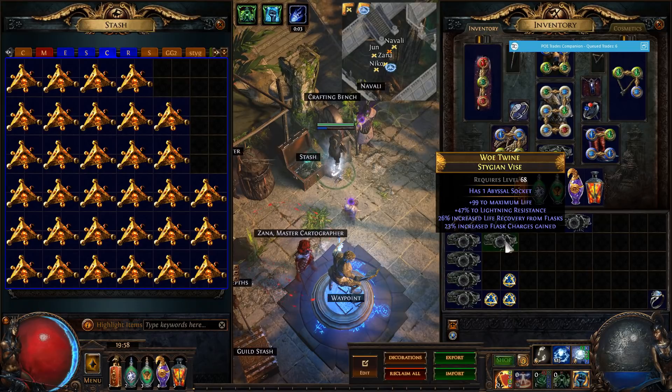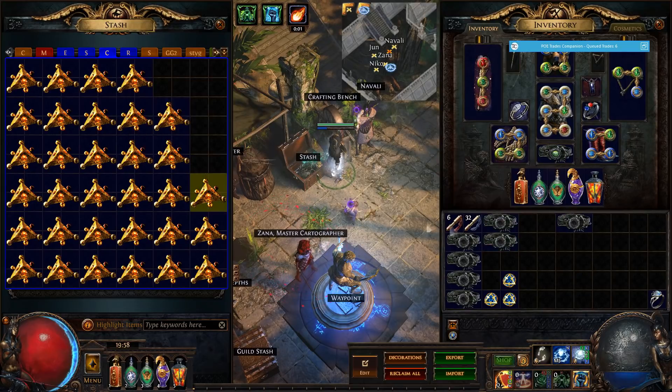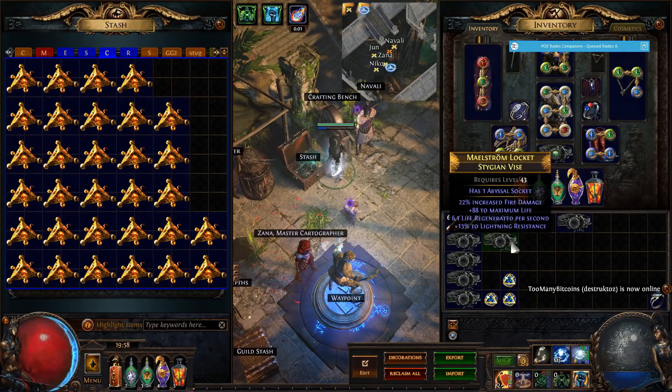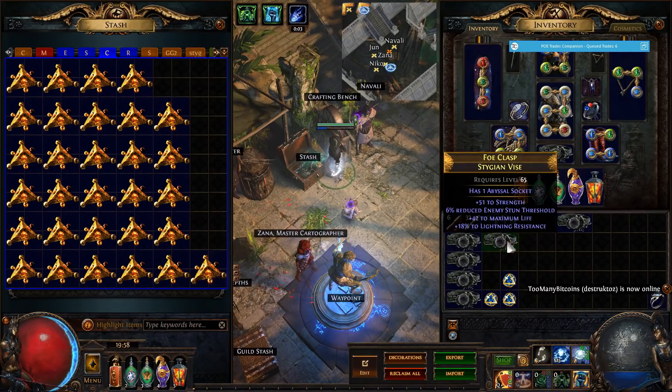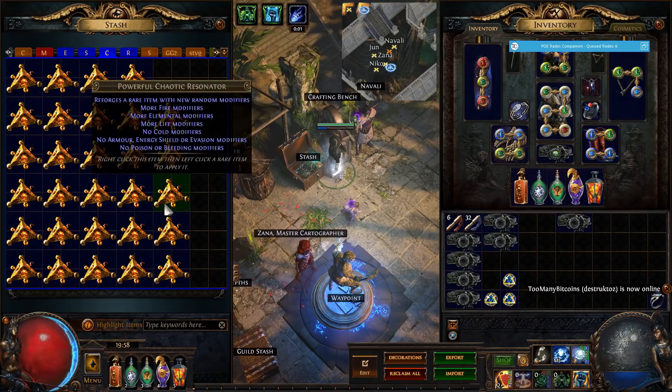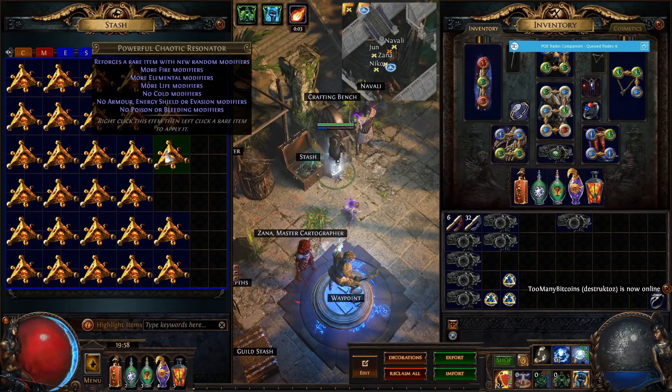This one is interesting — it has no fossil modifiers though, so I don't know about it. If it had another resist I would definitely keep it. Fire damage, life, nothing else — we are going to reroll that. The next ones are trash, bad, bad.